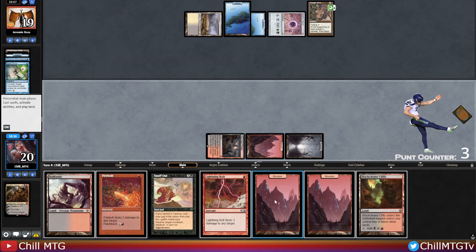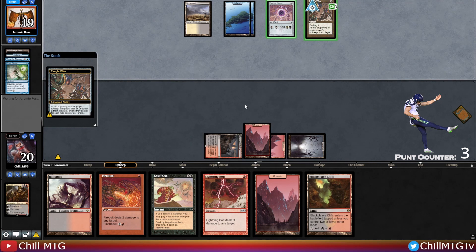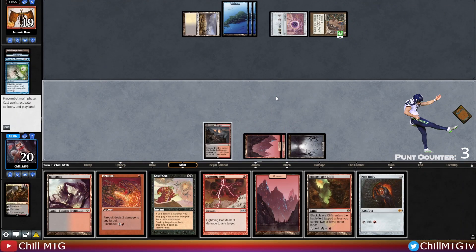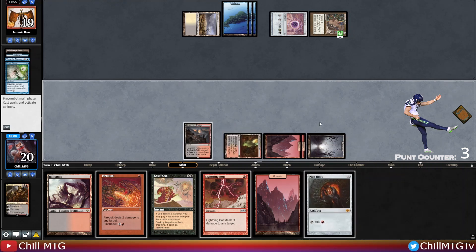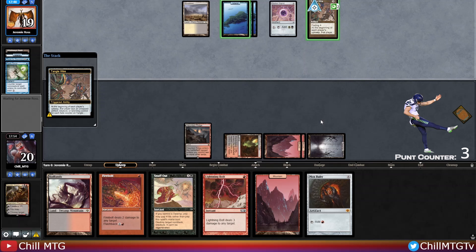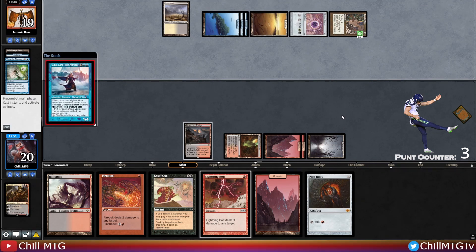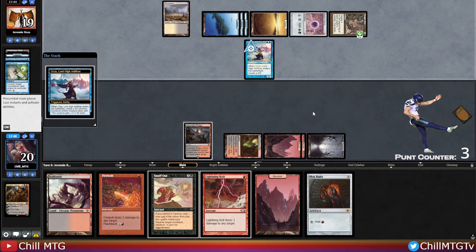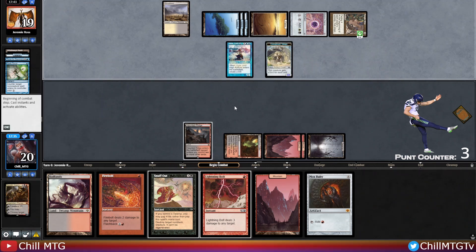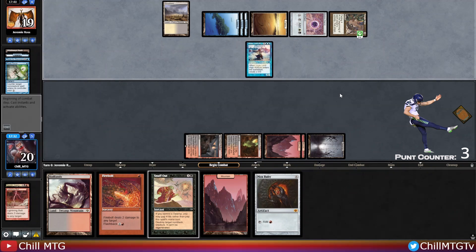There's a Tangle Wire that's going to slow things down — it'll hurt our opponent about as much as it hurts us. Hopefully we can draw one of our Titans soon. A Mox Ruby doesn't really help much right now. Then Urza lands from our opponent — we can deal with that. We can Snuff Out the Urza and Lightning Bolt the construct. We should have Snuffed Out before the construct was made since now they have access to blue mana again. Lightning Bolt the construct, then Snuff Out the Urza.